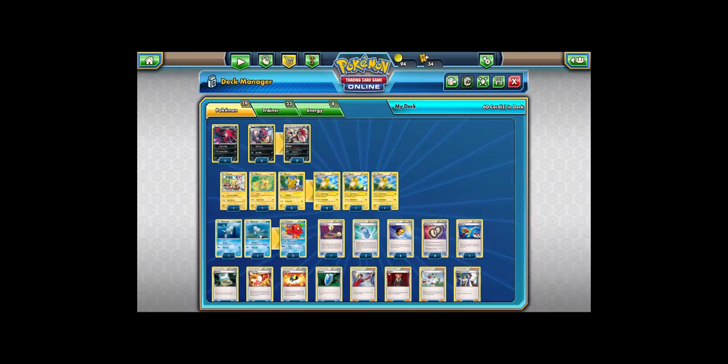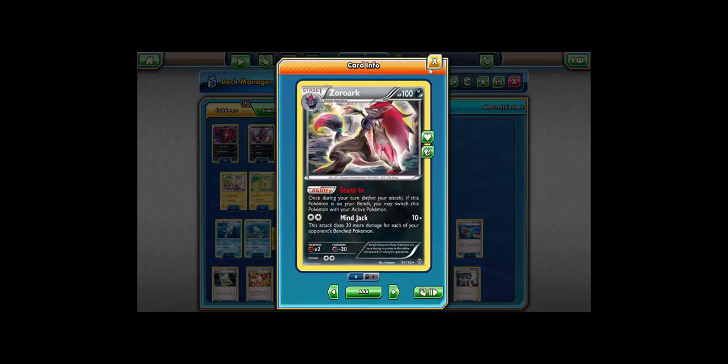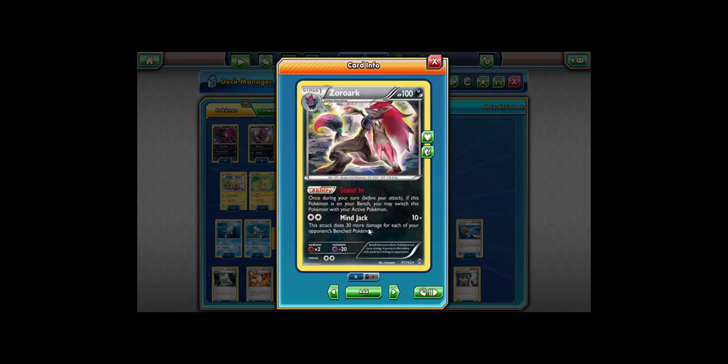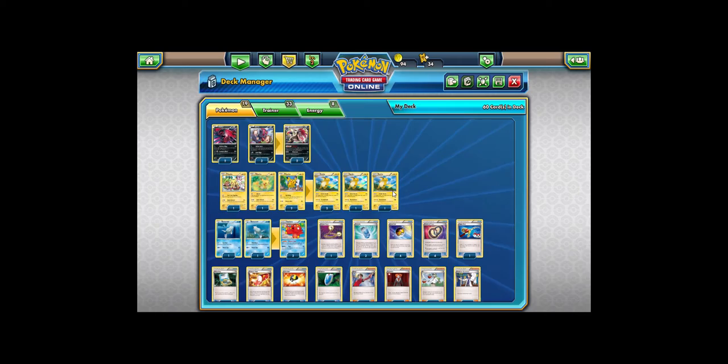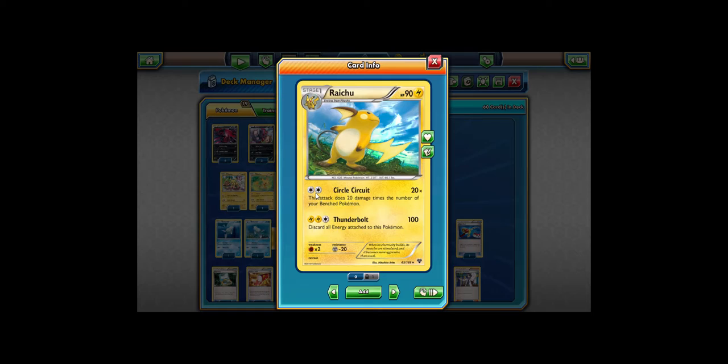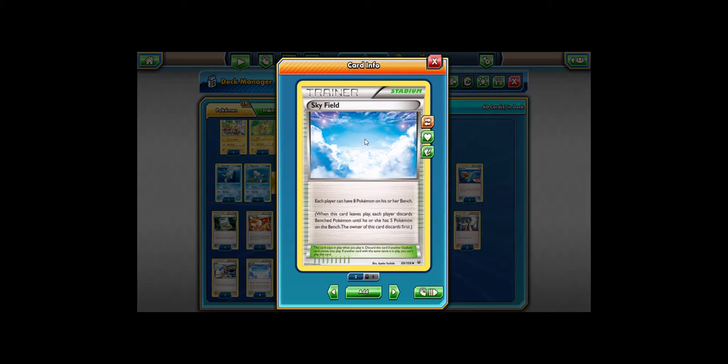The main attackers are obviously Raichu and Zoroark. Raichu's Circle Circuit does 20 damage times the number of your bench Pokémon. Zoroark does 10 damage plus 30 more for each of your opponent's bench Pokémon. You can also stand in — if this Pokémon is on your bench, you may switch with your active Pokémon. So you can always retreat if you get out a Float Stone. I'm pairing these two together because of their attack cost — both need a DCE and both do more damage based on the amount of bench Pokémon, which works well with Skyfield.